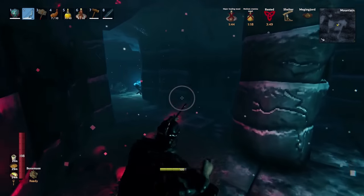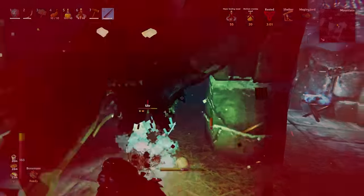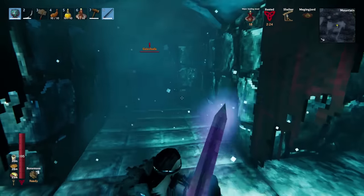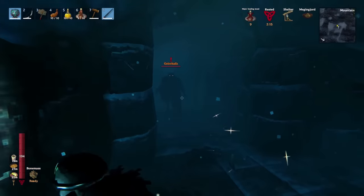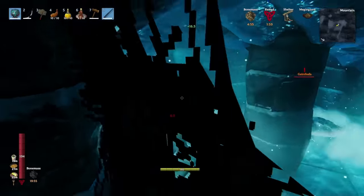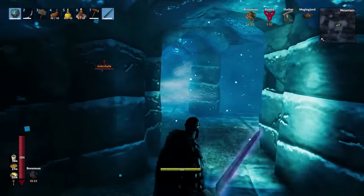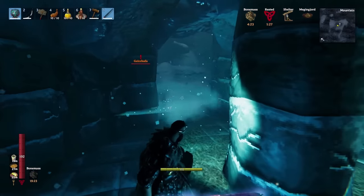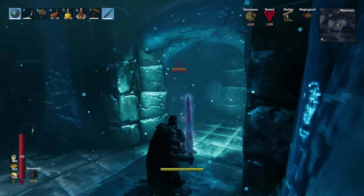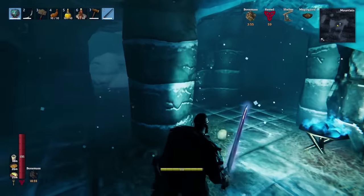I recommend wearing your best armor. Now this boss is also weak to spirit, so the best weapon is whatever does the most spirit damage. If you have a Mistwalker that is your best option; a Frosner is also good. If you've made it to the mountains you should at least have a silver sword, which is one of the highest spirit damage weapons in the game. You can still do it with relatively early-game stuff. I also recommend wearing a regular helmet for the best armor value.